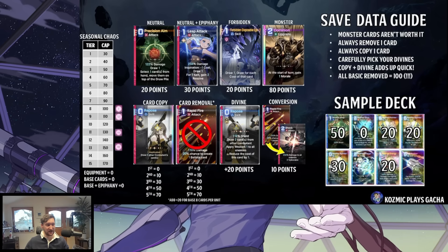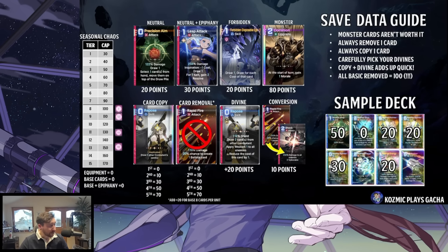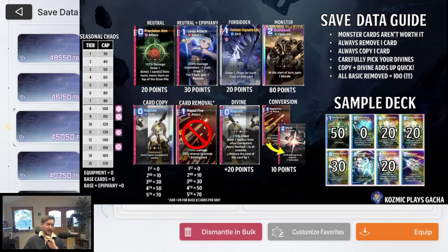First, we're going to cover save data, which I did cover in another video, but I want to go into more detail here. This is probably the most confusing thing about Chaos Zero Nightmare. Before we look at actual decks, I thought it best to talk through this graphic in a bit more detail, because it is a complex system. It's difficult to track as you go through Chaos Modes, but it's always worth tracking — if you don't know where your save data value is in the middle of a run, you might make poor choices around epiphanies, copies, and removals.